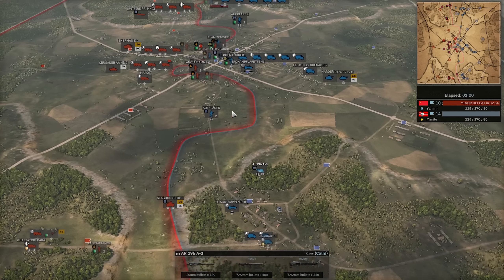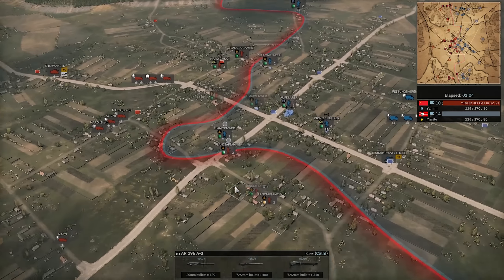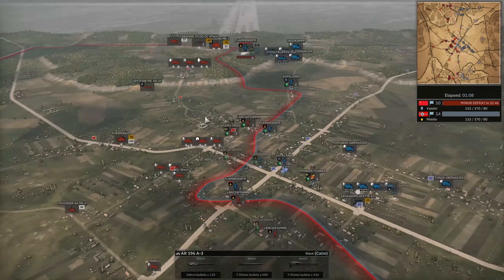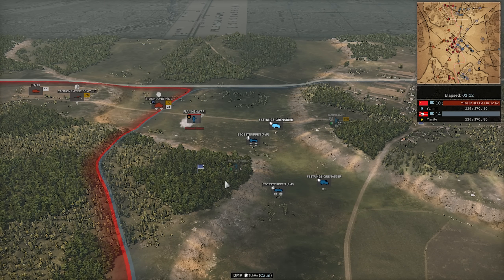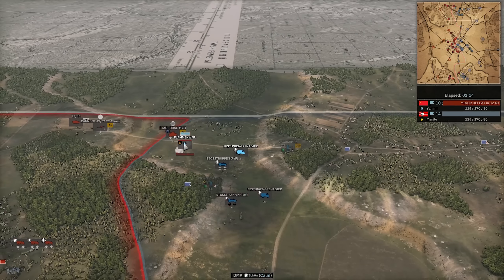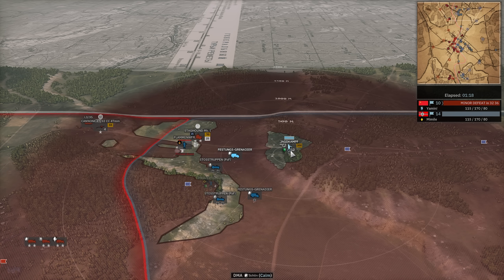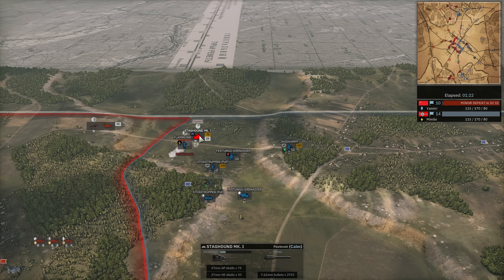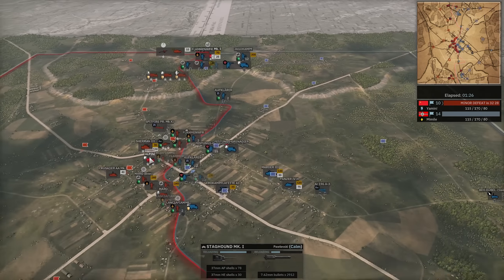The flamethrowers are spread out nicely — neither side's flamethrowers are really bumping into each other. On the top side, the Staghound is killing off another flamethrower. That one tried to go a little too aggressive. There's not much to do with the Staghound — the Jagdkampf with the Panzerschreck is the only chance, but it looks like the Staghound already caught the Jagdkampf out, so probably not going to do much.